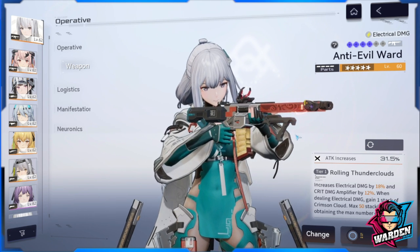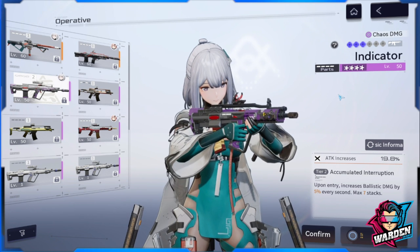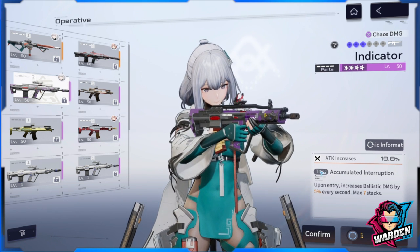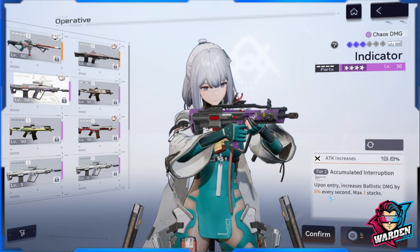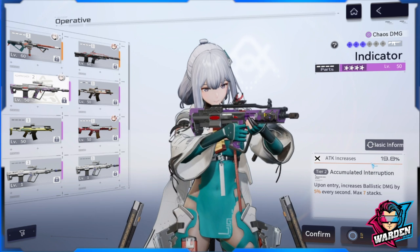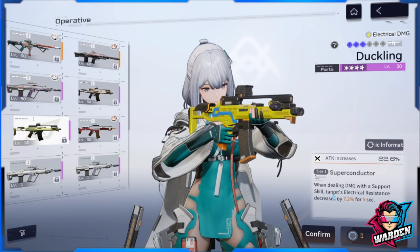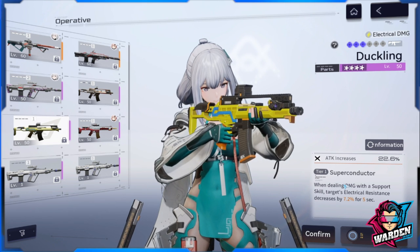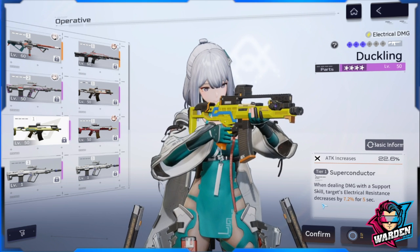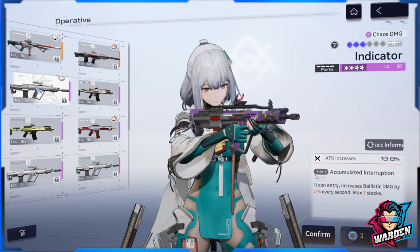If you don't have Anti-Evil Ward, your alternative is the Indicator. Upon entry, it increases ballistic damage by 5% every second, up to 7 stacks — that's roughly 35% ballistic damage, not bad. A third option is Duckling, but its skill caters more to her support ability which you won't use much. These are all viable options depending on your available guns.